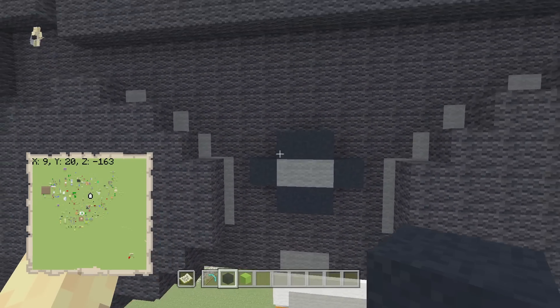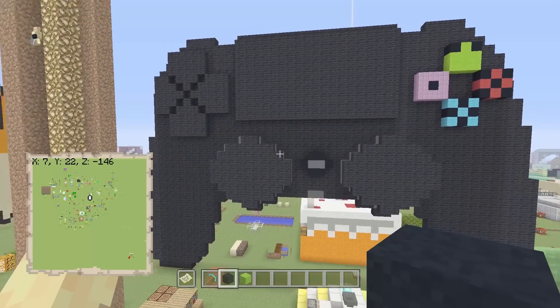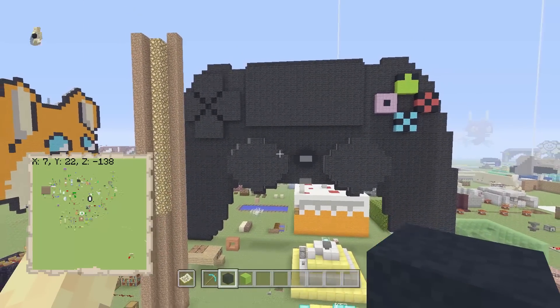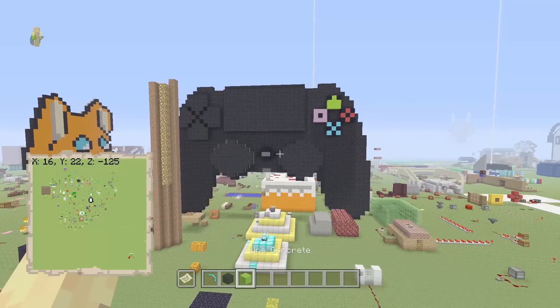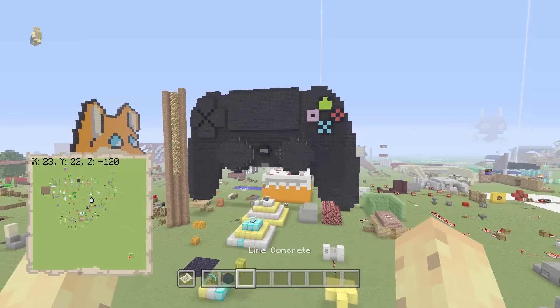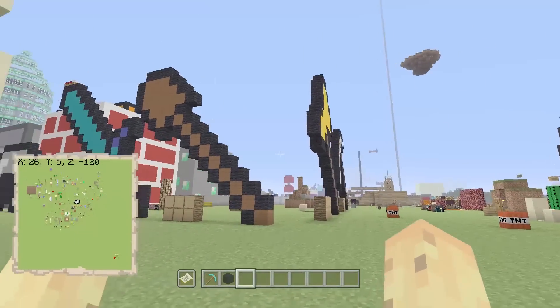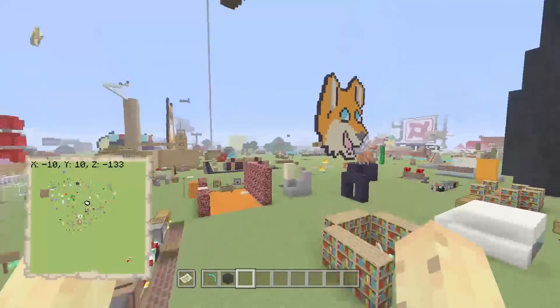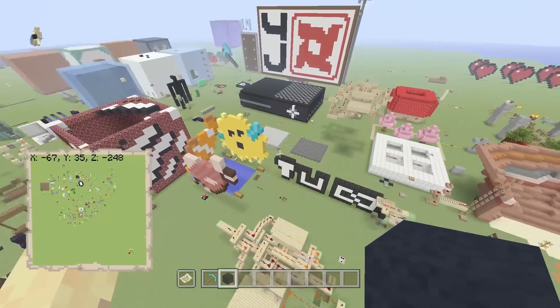Once it transfers over to the brand new version of Minecraft, what you'll be able to do — it's a slightly complex process — but if you have a Realms, you can actually take that world that you already have and upload it to your Minecraft Realms. So yeah, you can take your Xbox One world, transfer it to the brand new Minecraft, and then transfer it to Minecraft Realms. Bear in mind, Windows 10, Pocket Edition, and the brand new Xbox and Switch are all going to be the same version of Minecraft.